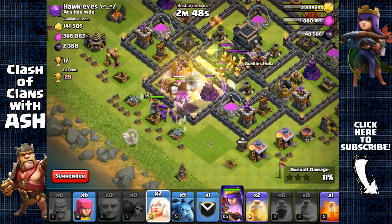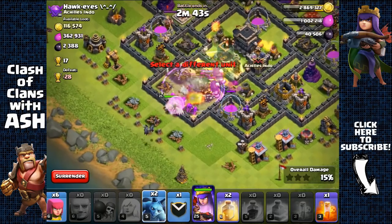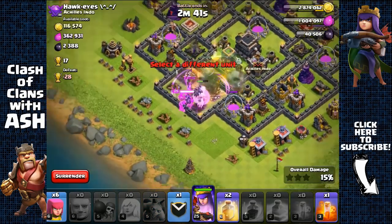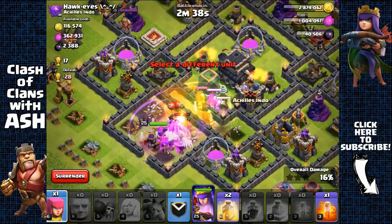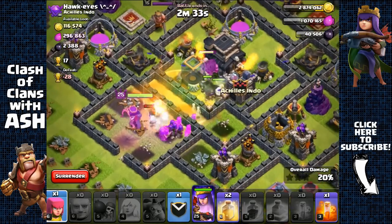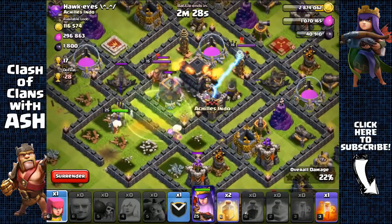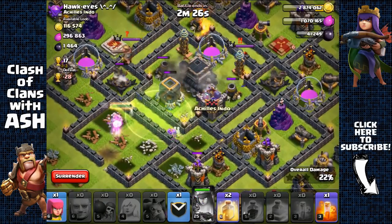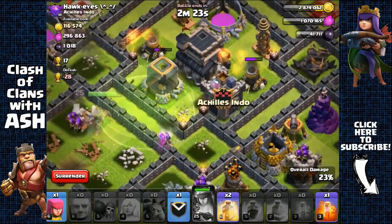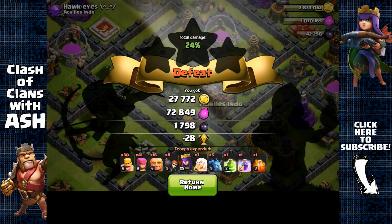Sending out my queen and helping her out with healers — I think I cooked them overnight but it's fine. I'm not going to use my clan castle troops because I don't need them. The healers went to heal my giants, which is fine. My giants have made it to the core, distracting all the defenses. Now archers are targeting the Dark Elixir. I'm going to have my queen take out the Dark Elixir and head out. 1,800 Dark Elixir — nice. Also dropping cups since I want to drop down to Gold League or low Crystal 3.